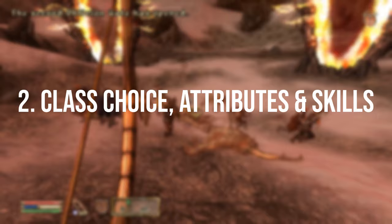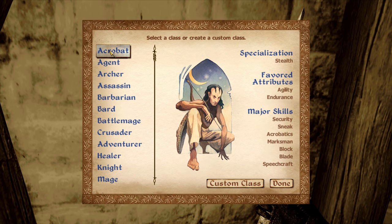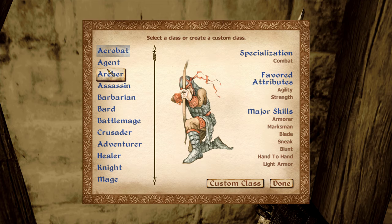Next up you're going to be asked to pick your class. There are basically three components to your class choice. Firstly, each class has two favored attributes which simply means you start with plus five to each of those attributes. Long term this isn't massive but it can be quite impactful early on, especially if you align it with your birth sign. For example, the Thief birth sign aligns nicely with the Thief class — both grant bonuses to agility and speed, which is a nice benefit early on.